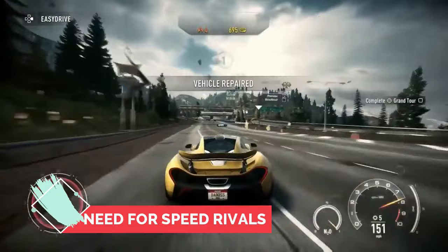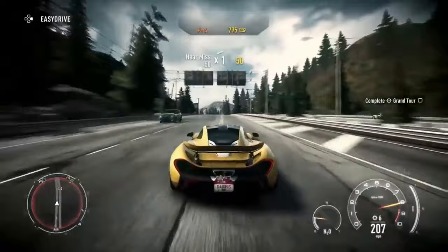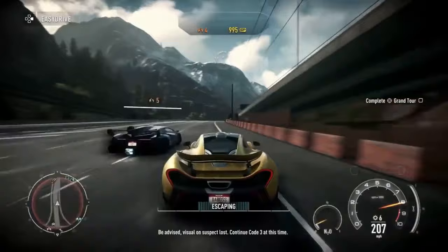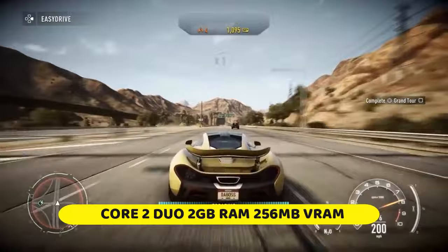On the number 6 spot there is Need for Speed Rivals. This game was released in 2013, which means it contains at least 50% of the cars in Forza Horizon 5. Plus you have a cool storyline in which you can beat other racers known as rivals, and upgrade cars with parts and equipment including paints. This game was known to be one of the most popular games at the time of its release, so it is a great masterpiece similar to Forza.